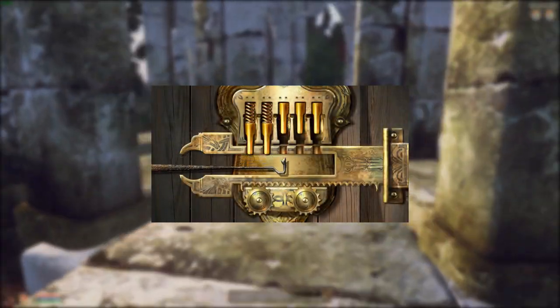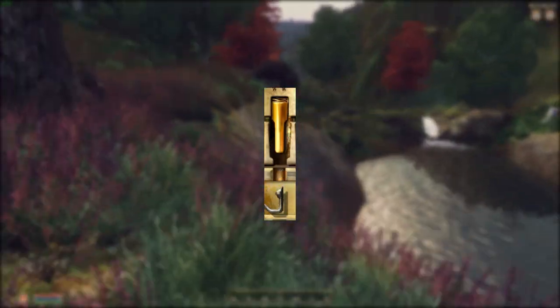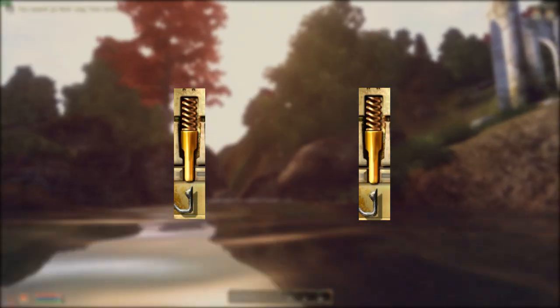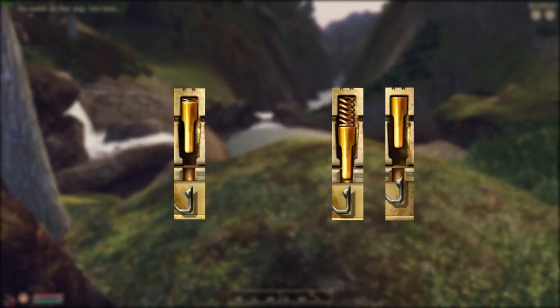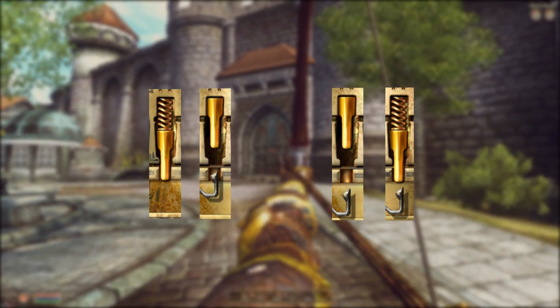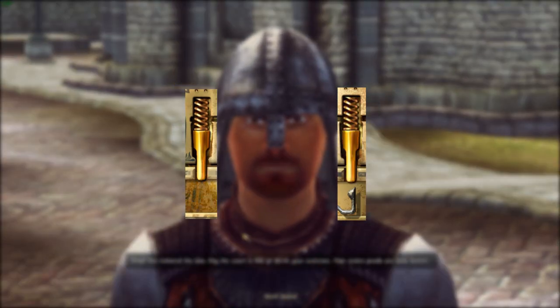You want to lock the tumbler in place when it is rising slowly. How often it goes fast or slow is dependent on your character's security skill. As your security skill increases, tumblers move less rapidly, giving you more time to fix the tumbler in place. The tumblers will develop a pattern for rising and falling — if you notice this pattern, you can use it to know when to lock the tumbler into place. It's important to note that you can push the tumbler as many times as you want, but it won't be affected unless you click with the mouse or press the action button on your controller.